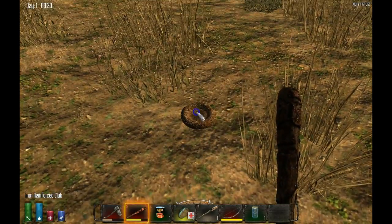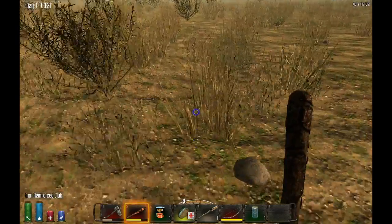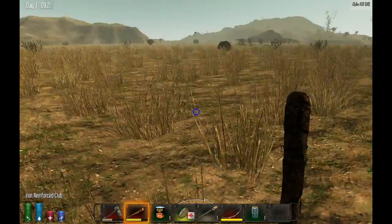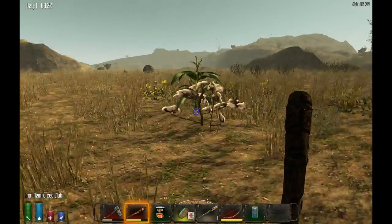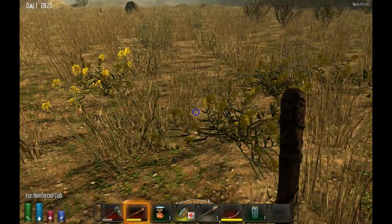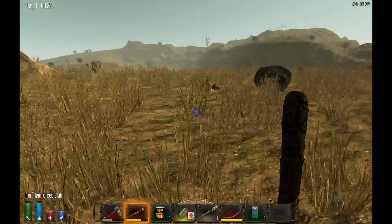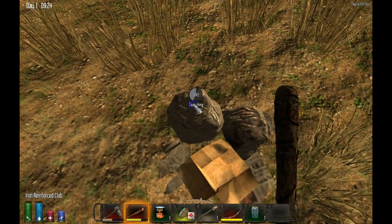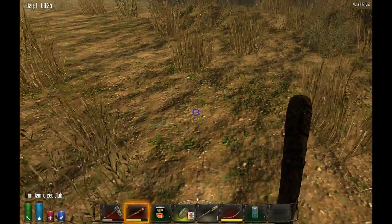This is what a nest looks like — you search it, and that's where you find feathers, though this one has nothing in it. It's 9:21 in-game — I've been playing for an hour and a half and still haven't found feathers, but the zombies have been leaving me alone. Found some corn. Search everything you can find — pick up whatever you see. At the beginning I just pick up everything because you never know when it might be useful.